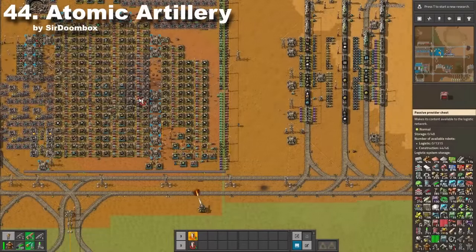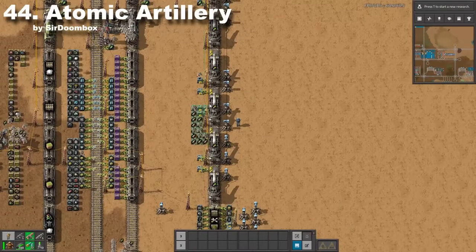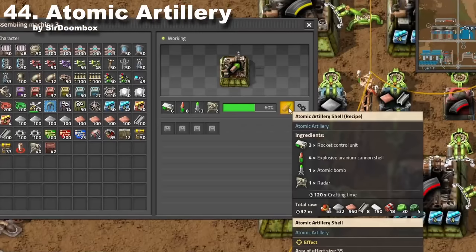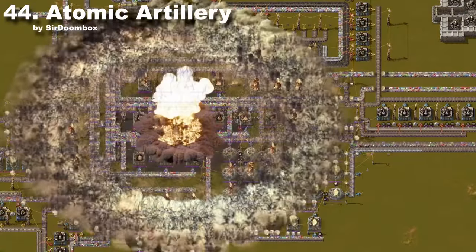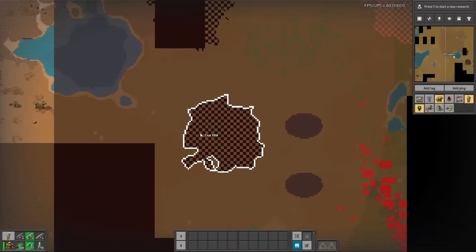Atomic Artillery can do this — yeah, I shouldn't have done that. This mod adds nuclear shells which can be delivered with artillery on nearby insects. It's expensive to craft the nuclear shells, so be careful how you use them. They work perfectly on an artillery train, and clearing your land is pure pleasure.